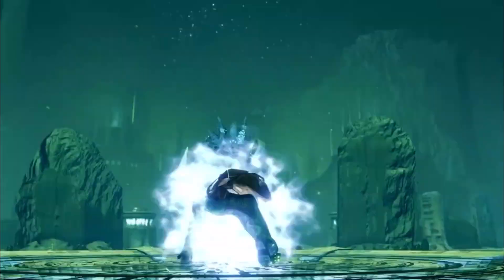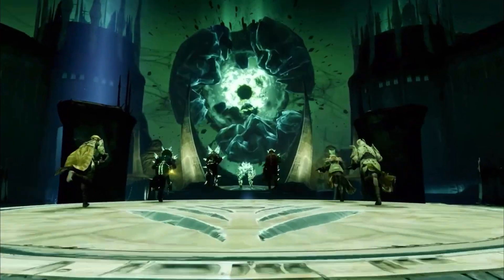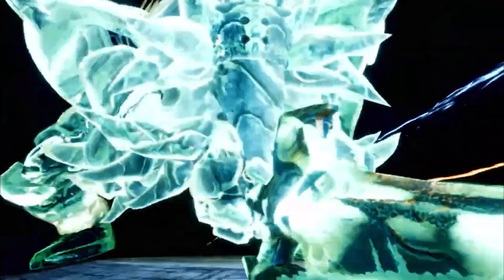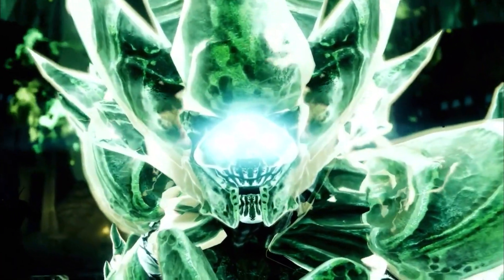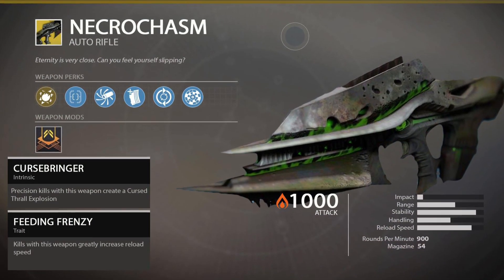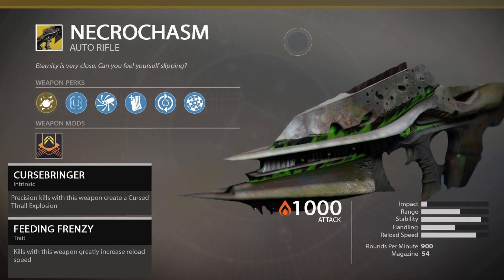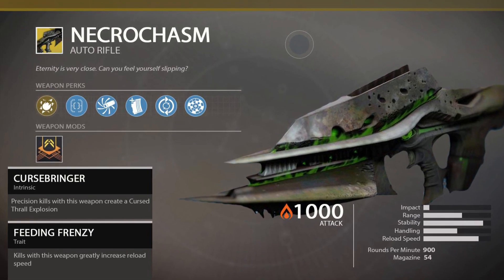Necrochasm will be acquired throughout a quest, which you will have to complete the raid on normal mode. Then you will get some type of object or item that goes in your inventory, and you'll get a questline that drops with that object. You'll have to follow that questline, which will probably have you complete the challenges within the Crota's End raid. It's important to mention that this questline has been 100% confirmed to be a questline and not a random drop.